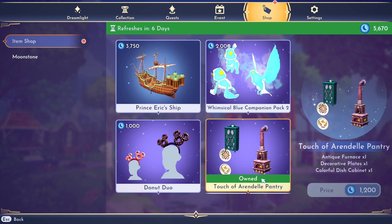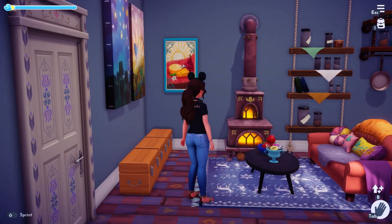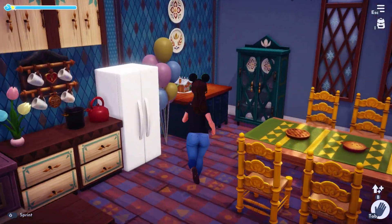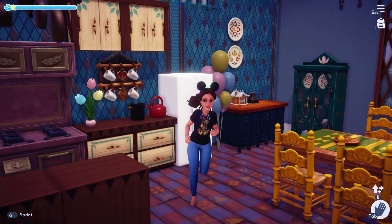I can show you guys the items and the code for the free items. Let me take you into my kitchen — that's where I have these. This is my adorable little kitchen and dining room. I have the furnace over here, which looks so perfect and adorable. And then the little pantry right here — the cabinet — and then the plates on the wall. I think they look adorable, I really like these a lot.